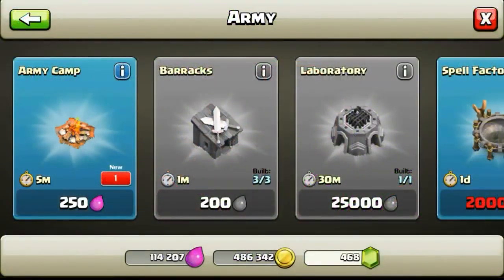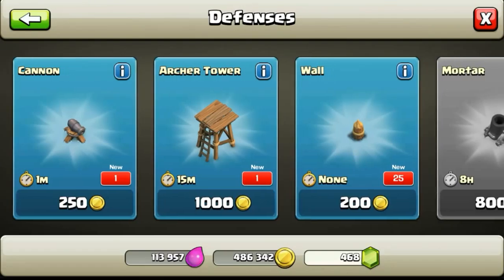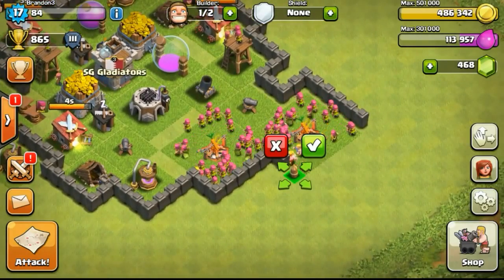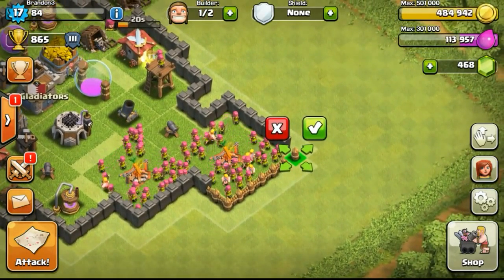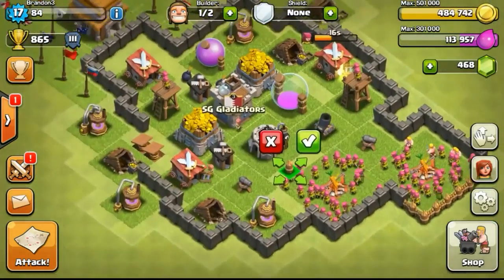Now that we're at Town Hall 5 we are going to do a lot of upgrades today because with the new Town Hall level I can get a lot of new stuff. Especially the first priority is the army camp — having a new army camp is really nice as you straight away get 5 more housing space for your whole entire army.